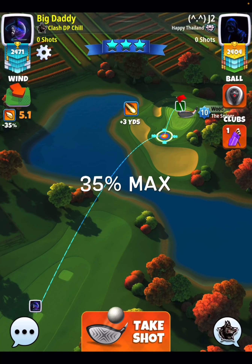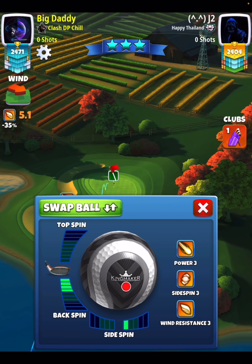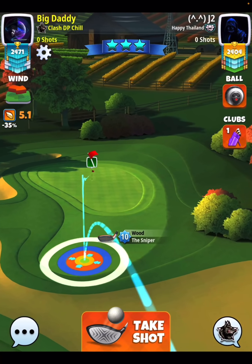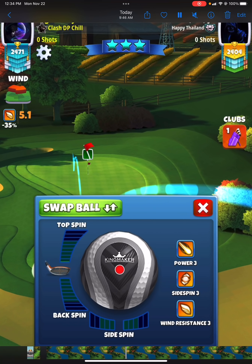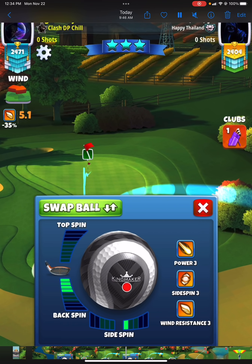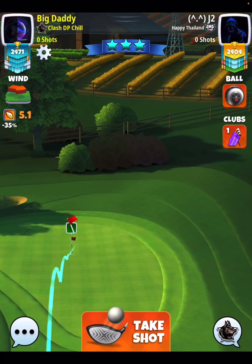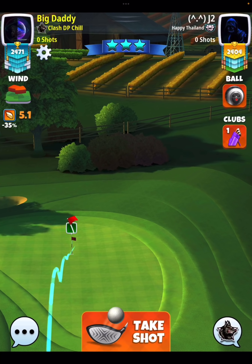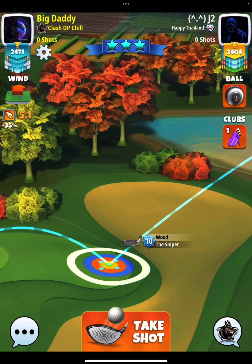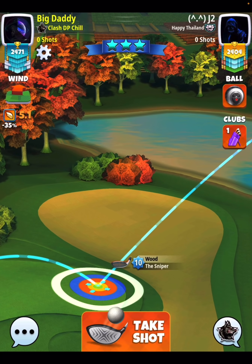That takes us to hole number two. This is a tougher hole-in-one to pick up, but we are very close. 35% at max. Set your spins first at 3.8 back, one bar of sidespin to the right — actually four back, one right. Then take note of the landing position I settled on. Notice my ball guideline is going past the pin; we need that because of the headwind push. I am slightly offsetting to the left-hand side as well, and I pull it 35% at max.